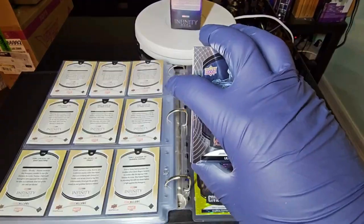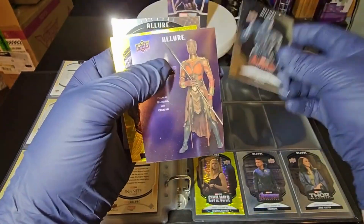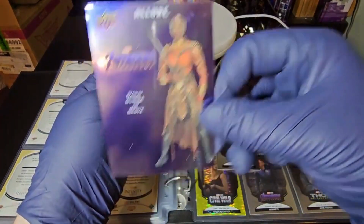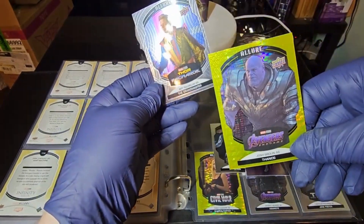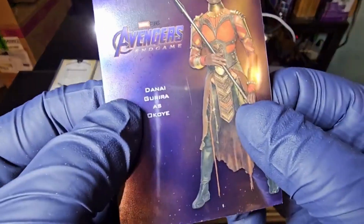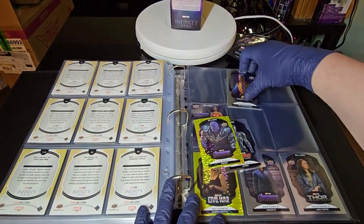On to the next pack — this is the second to last. I do like the villains; this is character posters. We have Ultron, which is very cool, an Okoye from Endgame, and another Thanos — gold, I think. We also got Jeff Goldblum as the Grandmaster. I do want to say I'm being very gentle with these and one's got a little bit of scratching on it, so I don't know what they're doing in shipping, but that's a bit rough.